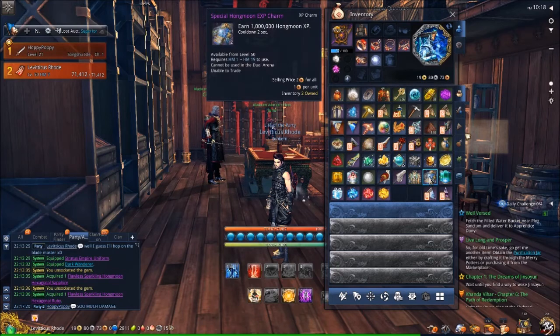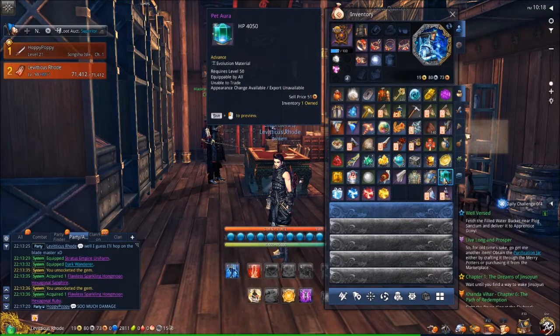You get one of your two costumes, then you get 2 million XP in Hongmoon XP charms, which is a fantastic, huge amount of experience. You'll get a Pet Aura for 4,000 health, which is another pretty cool bonus.